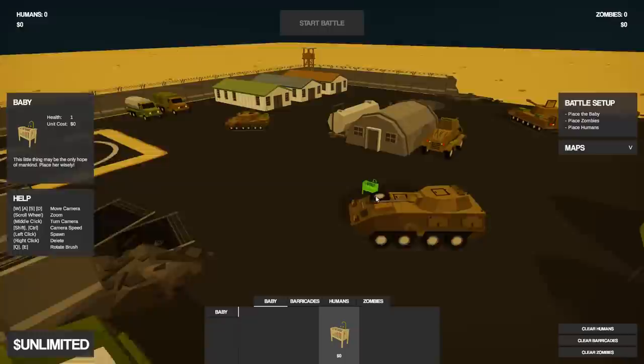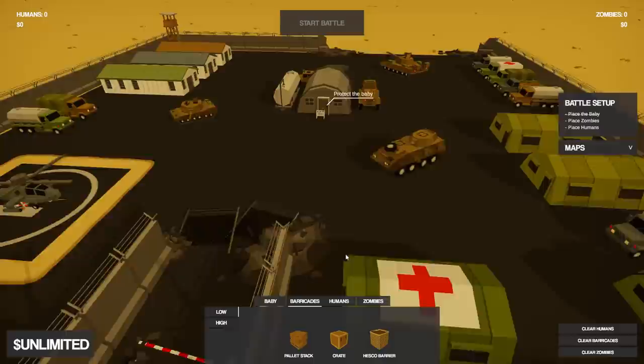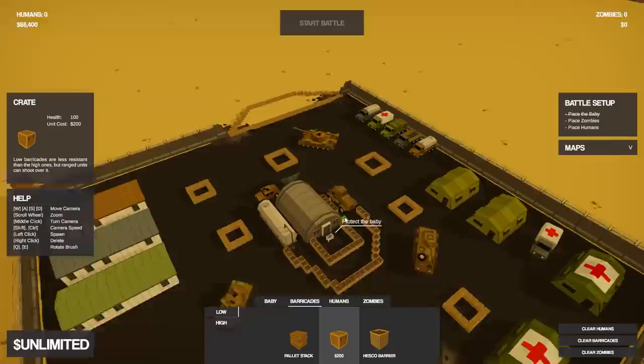Let's go ahead and place our baby — that is of course the thing that we are protecting in this battle — and let's place it right there. That's where I want our baby to be. And now I'm going to go ahead and set up the defensive barricades.